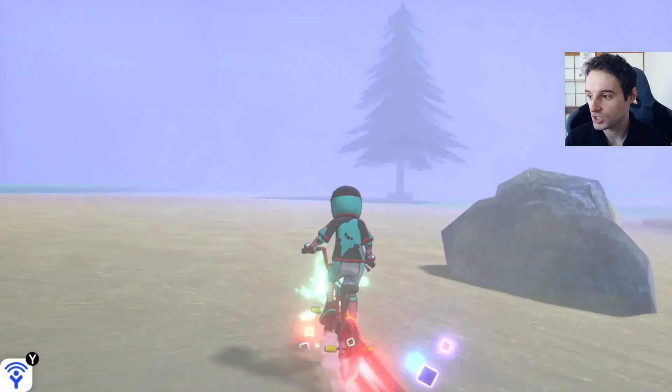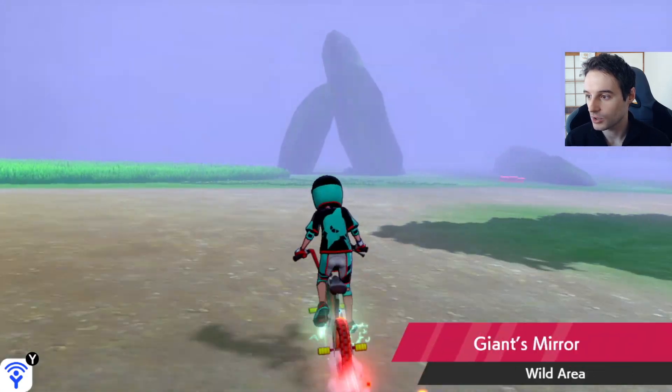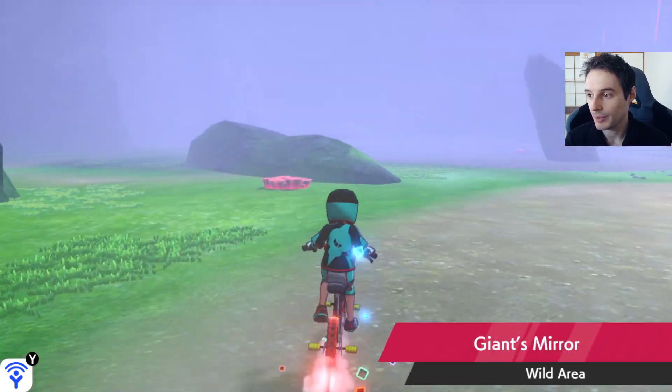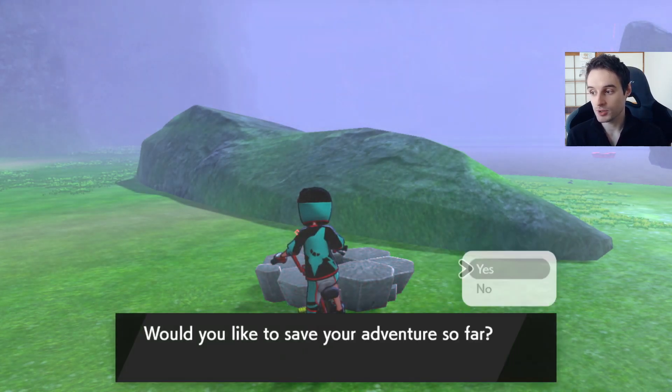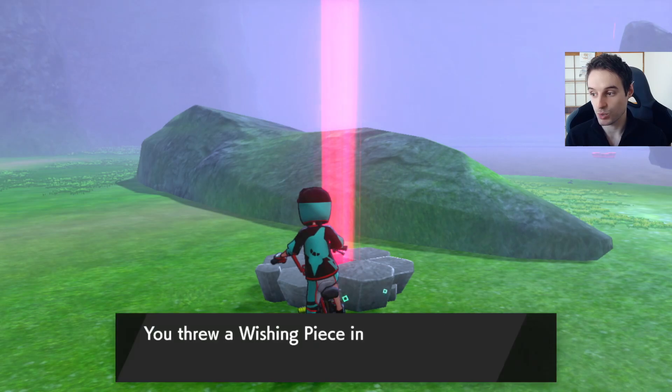So that's a rock type — that's what this den is — that is not a promoted den. Now I'm going to go over to the den over here and pop another wishing piece, just until I get my promoted den. This is the easiest way to farm them and try to get your promoted den more easily.